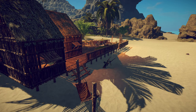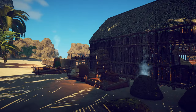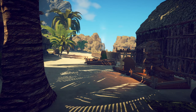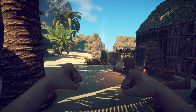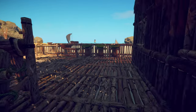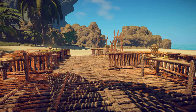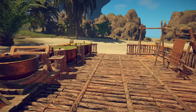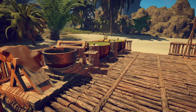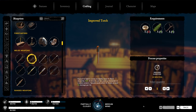I divide crafting into three different tiers: basic, intermediate, and advanced. Basic crafting only requires the tools you brought with you from the Santiago, while intermediate crafting requires specific crafting stations to help create your items, and advanced crafting takes multiple steps including refining of materials.